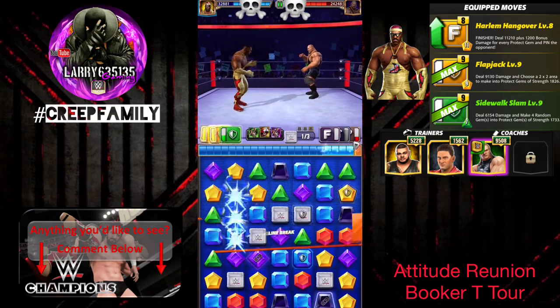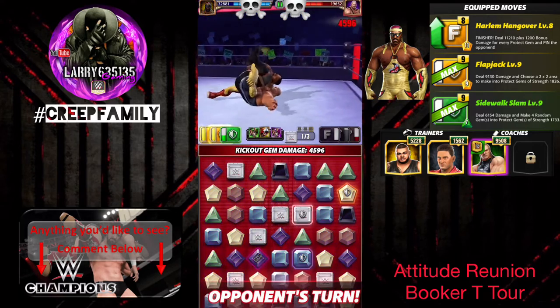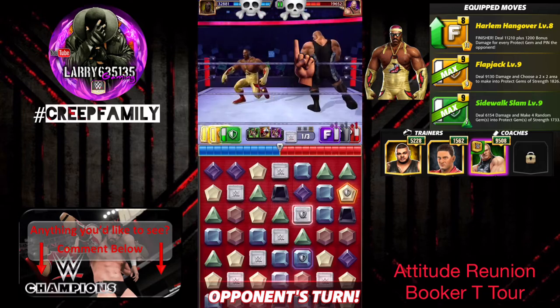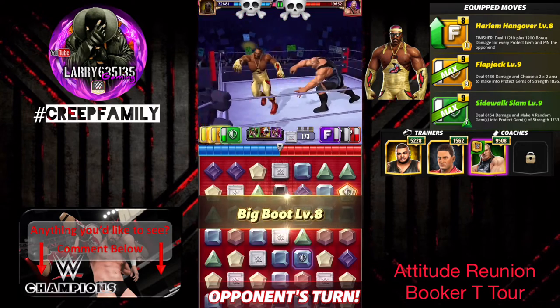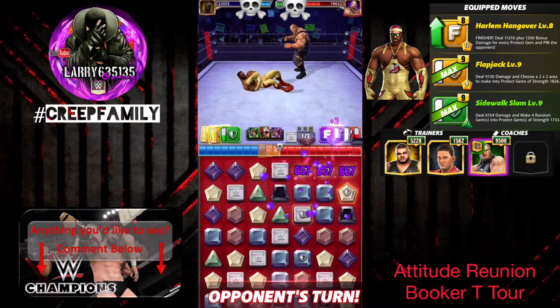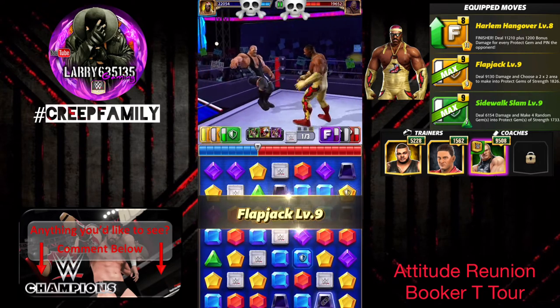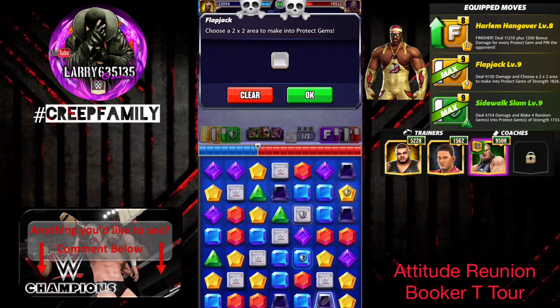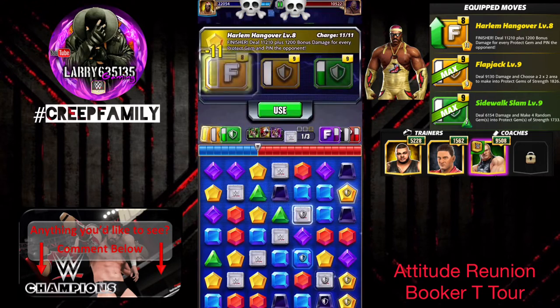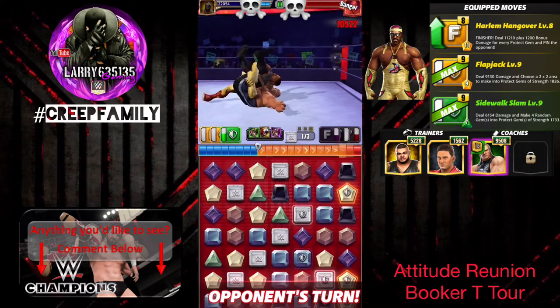We are finally going to get the yellow match that we need. We do cause a pinfall here, which he is easily able to kick out of. We're going to drop below that three-star threshold right here with this move, so we'll just come back and get it later. No big deal — we'll go ahead and end the match with the flapjack, which allows us to choose a two-by-two area to turn into protect gems.